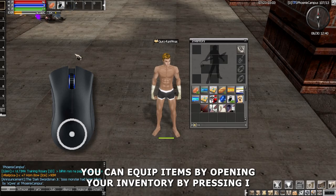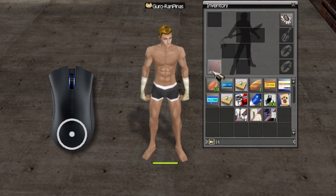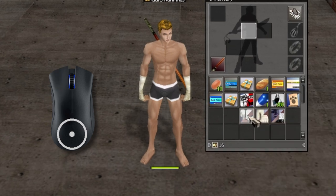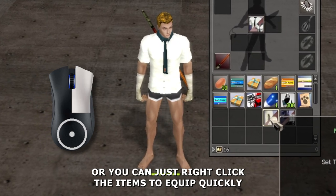You can equip items by opening your inventory by pressing I. Left click on the item then put it on the equipment slot. Or you can just right click the item to equip it quickly.